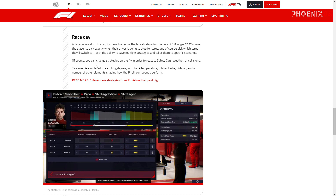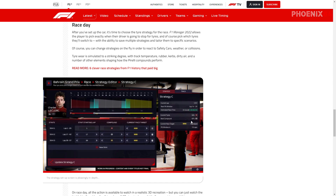Tire wear is of course simulated using real track-life data, although it's interesting because these are new Pirelli tires this year, so there might be a little delay in terms of accuracy. Historical data will be available, and track temperature, rubber, curbs, dirty air, and number of elements all shape how much tire wear there is. You can see the strategies listed — you've got the pit window, the current tires and next compound with their percentages, and the current pace target, which looks like there are five pace levels.